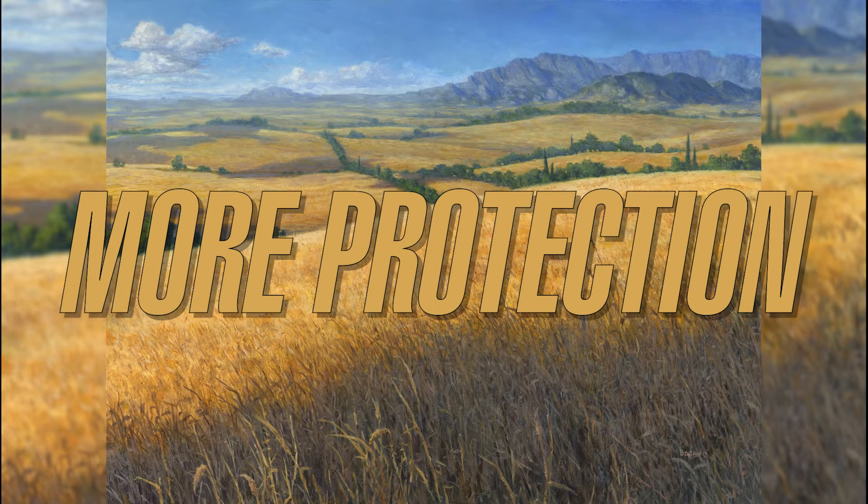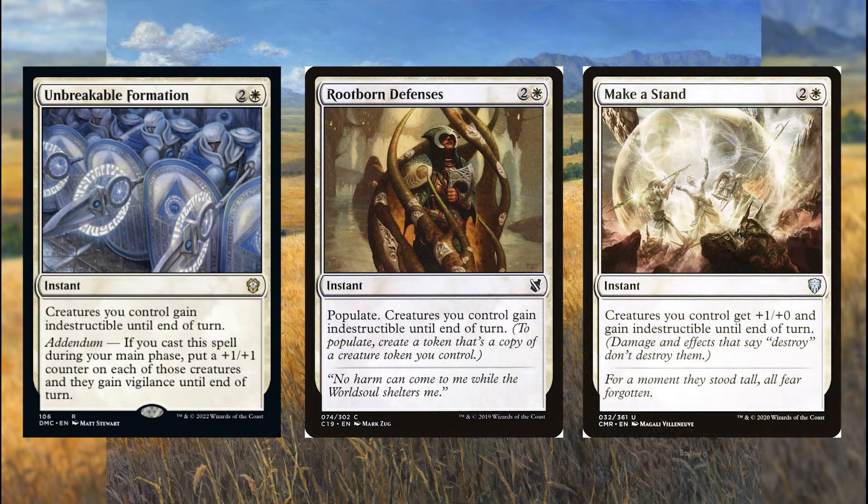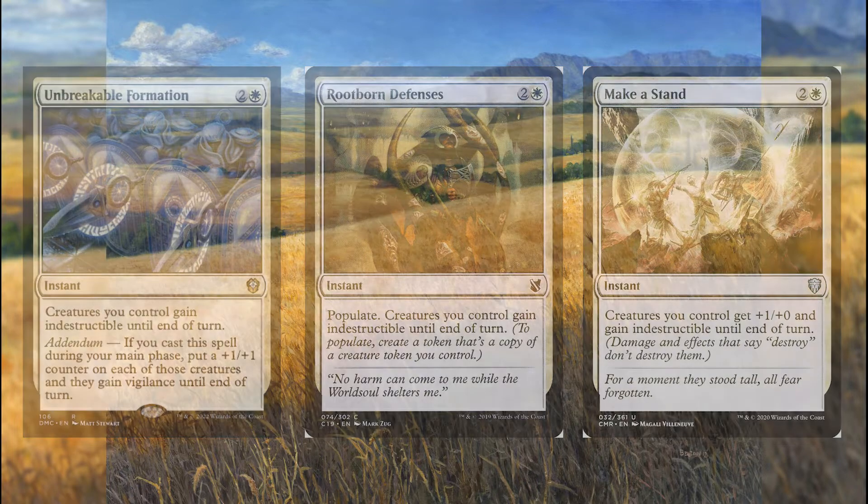But what about our creatures? We've got them covered too with cards like Unbreakable Formation, Rootborn Defenses, and Make a Stand. Unbreakable Formation gives our creatures +1/+1 counters and Vigilance until end of turn, helping us attack without fear of crackback. Rootborn Defenses lets us populate and gives our creatures indestructible. And Make a Stand gives our creatures +1/+0 and indestructible until end of turn.